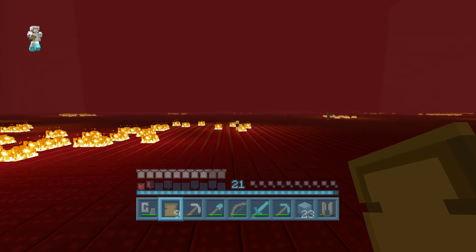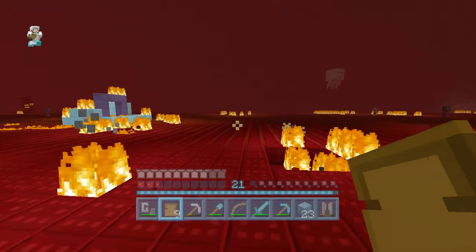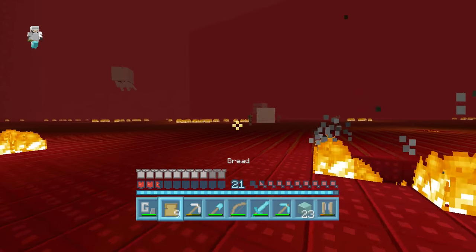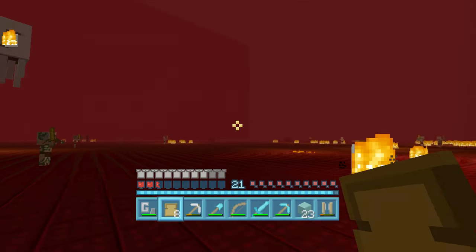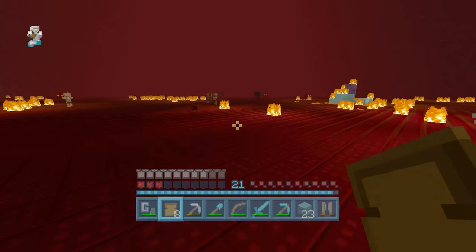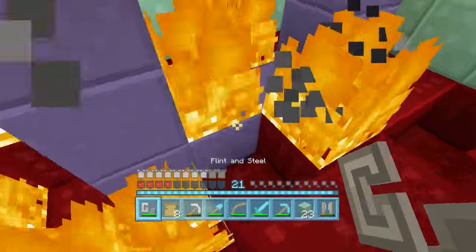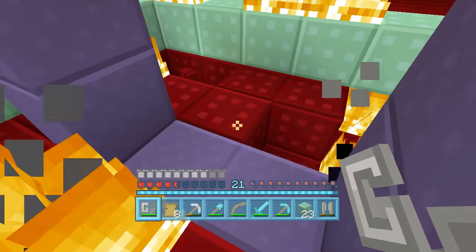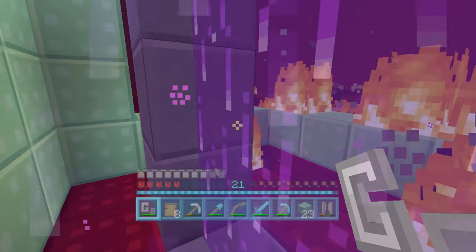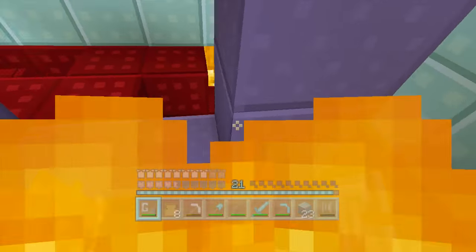Ghasts everywhere - look at this, it's so dangerous! They're hitting each other - you attack each other, that's what I want. I'm running around with really good armor trying to get back home. They broke my portal again! Let's try and turn off some of the fire and use it before they break it. I just need to get back home - oh no, I'm on fire again. Getting home is going to be a challenge.